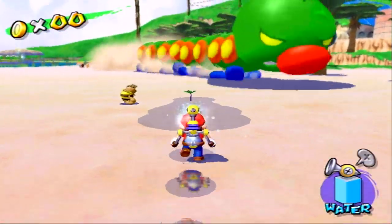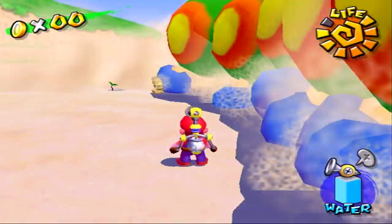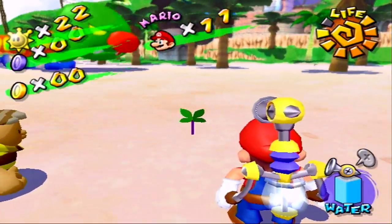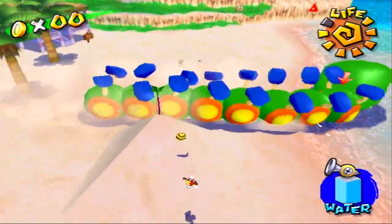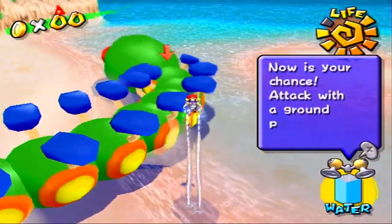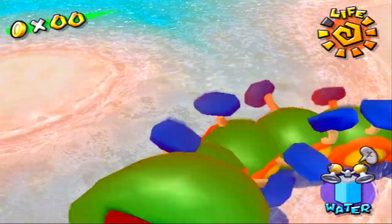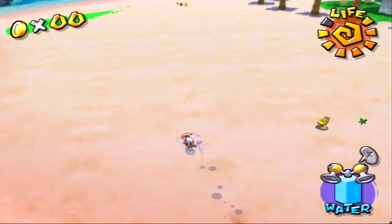What we have to do is fill up these plants with water, which will make these sand castles just spawn. It'll knock the Wiggler over and then there's a certain area on the Wiggler that we just have to ground pound. We have to do this three times and then the Wiggler will be all done.